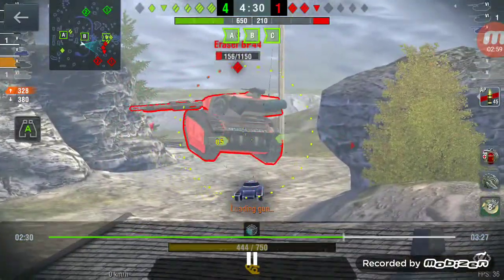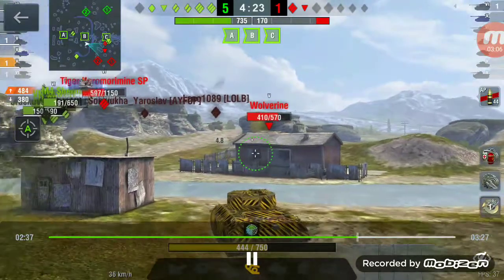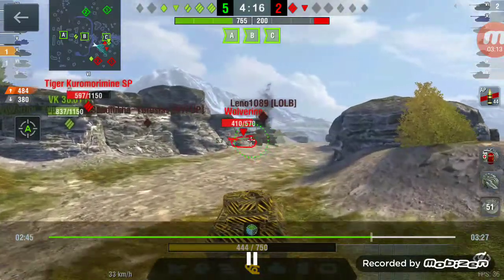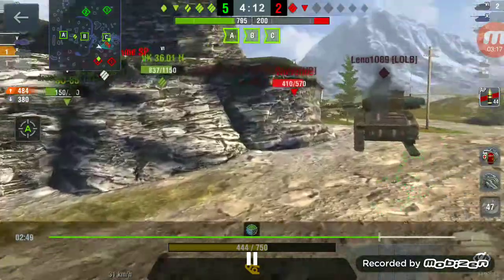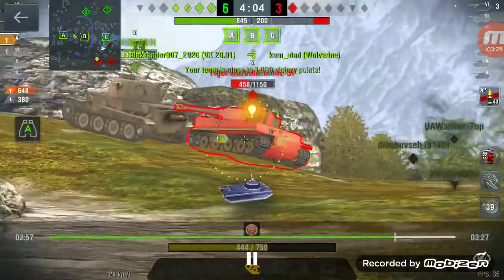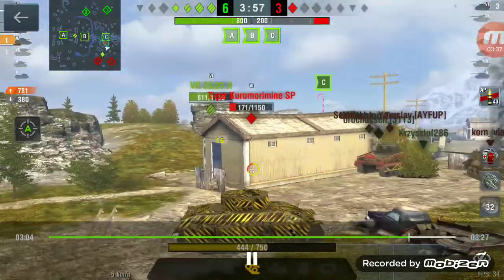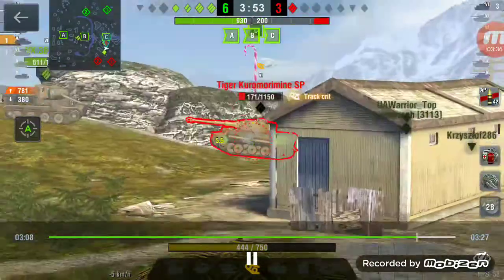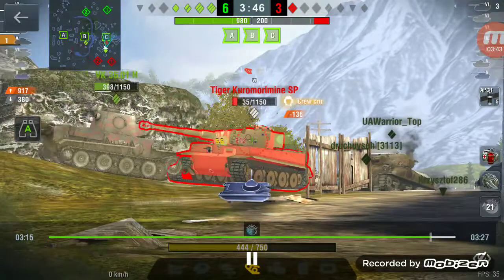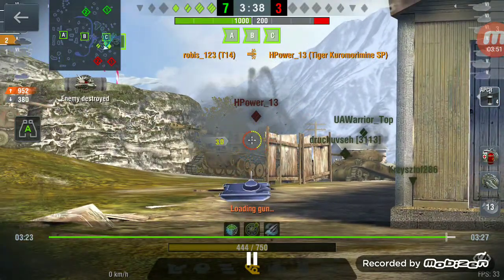Nice kill for me right there — Razor is dead. It is 6 vs 2, now 5 vs 2. The Tiger, Kuro Morimine, is fighting for his life. Here's another kill — it is 4 vs 2. We tapped him right into his armor. Now it's 4 vs 1, he got one shell in him. I was thinking to go around — maybe he will look at me — and we hit his track. How, what are the odds of that happening?